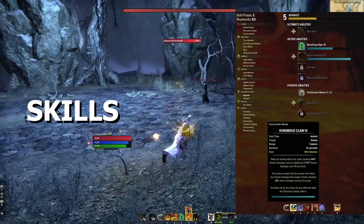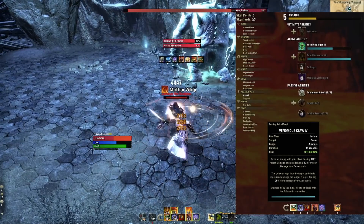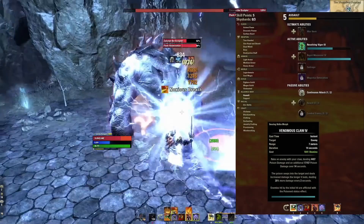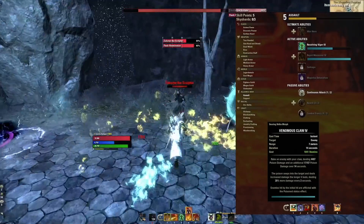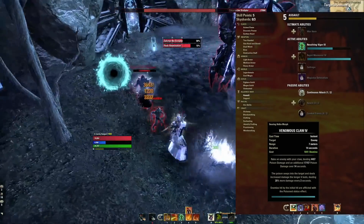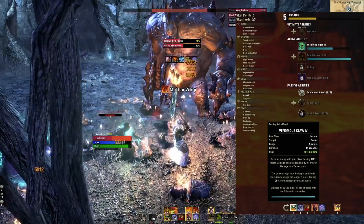Now let's talk about the skills. The first ability on the front bar is Venomous Claw. This ability does an insane amount of DoT damage over 14 seconds, and the poison seeps into the target and deals increased damage the longer it lasts, dealing 20% more damage every 2 seconds. That means by the last tick of this 14-second DoT, it is hitting so hard. What you want to make sure you don't do with this ability is reapply it early — those last ticks are hitting incredibly hard. Let it tick all the way down and fall off before you reapply it, but reapply it right away once it does.